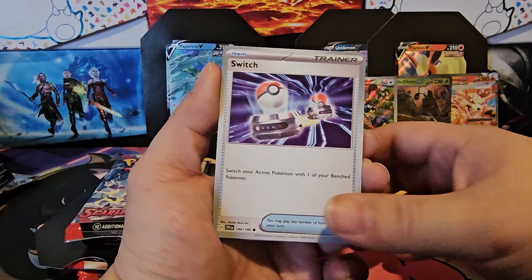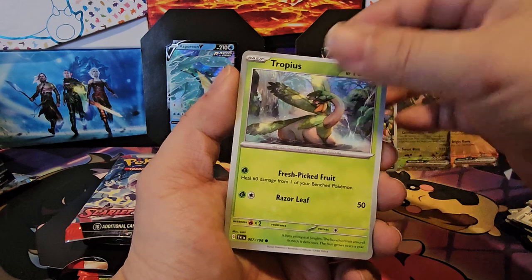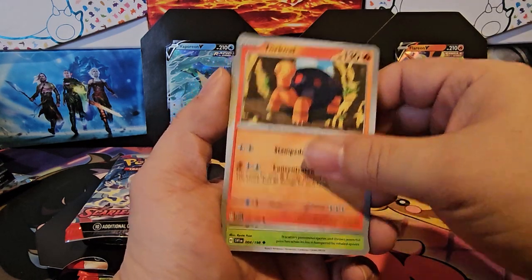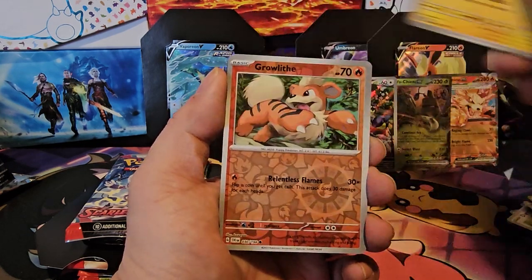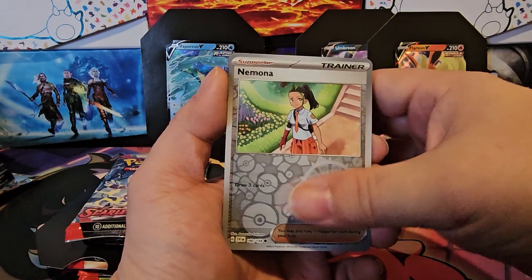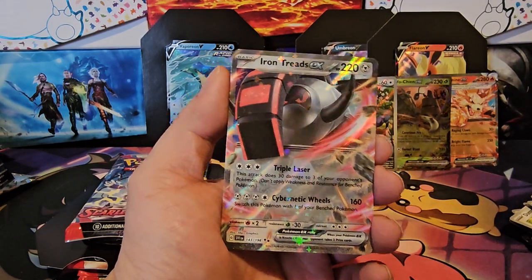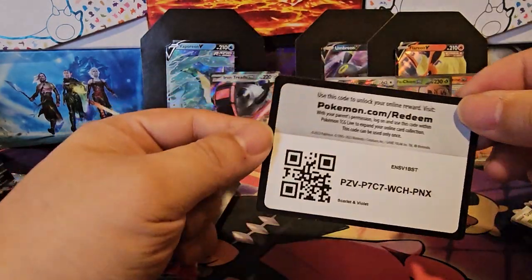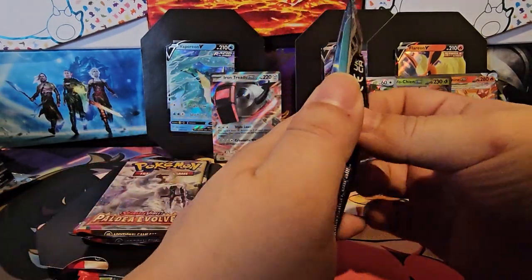Switch, Fuecoco, Tropius, Pokeball, Torkoal, Breloom, Kilowattrel, Growlithe reverse, Nimona reverse, and Iron Treads EX. Water energy, code card. Scarlet Violet pack two.